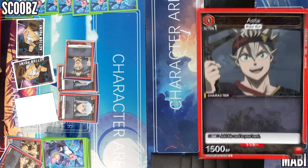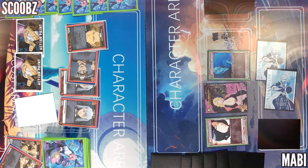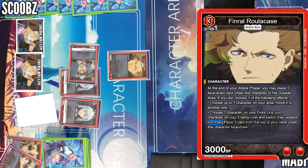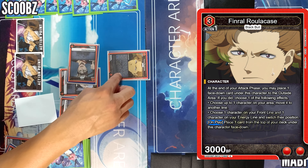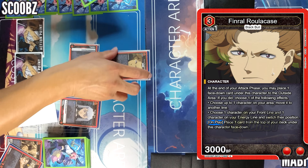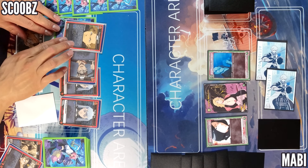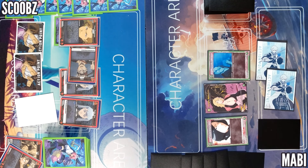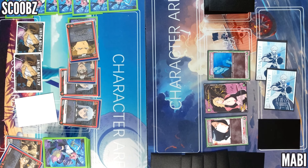He has an ability: at the end of my attack phase I can place one card face down under this card to the outside area. If I do, I choose one of the following effects — I can do one of two effects: on play, place one card from the top of my deck face down. Pretty much you can teleport — get rid of this. You wanted effects but I don't have to, at the end of my attack phase. That's defense.